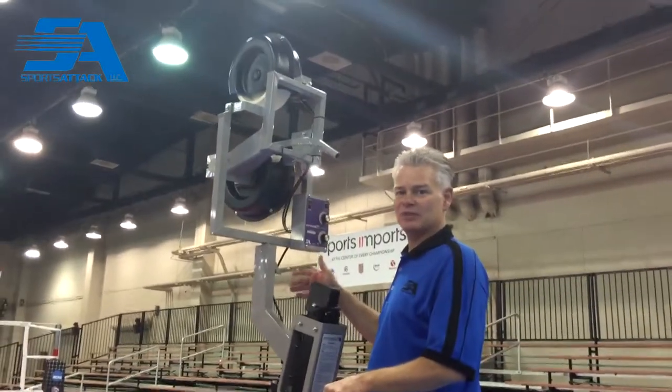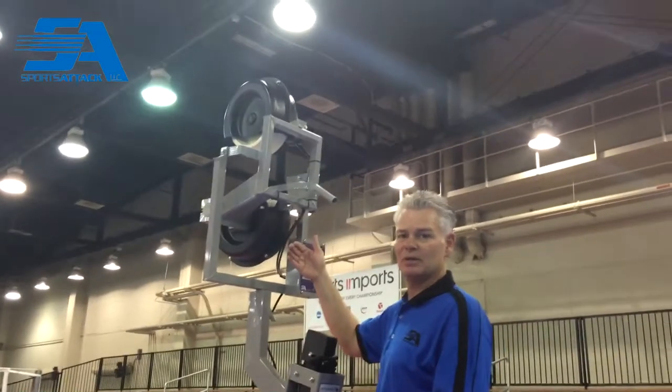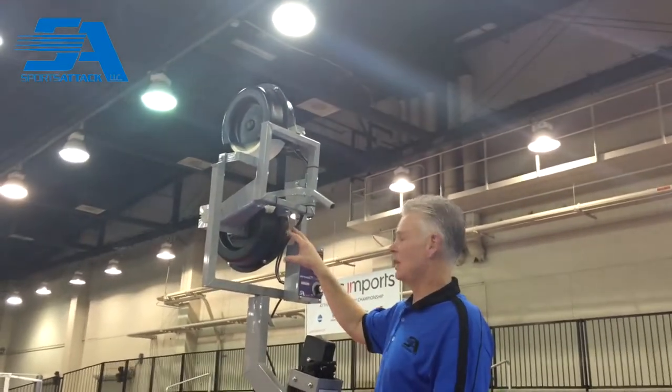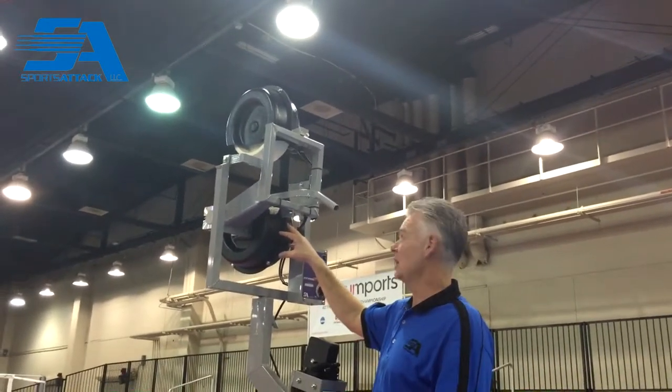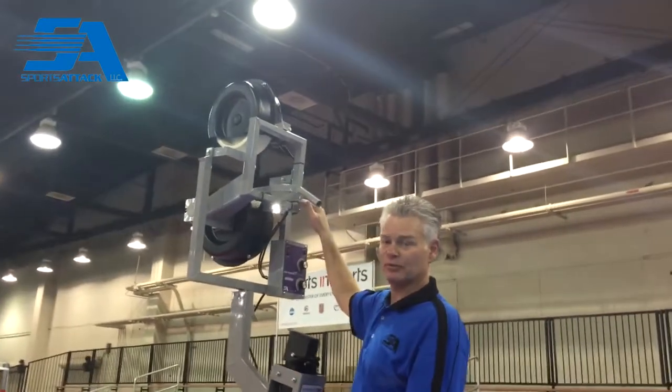The advantage with the Attack or the Attack 2 total attack machines is you can elevate the throwing head up to simulate an actual serving height. Right now, the height of the Attack 2 machine is at 8 feet 3 inches, and the advantage is I'm simulating a jump serve.